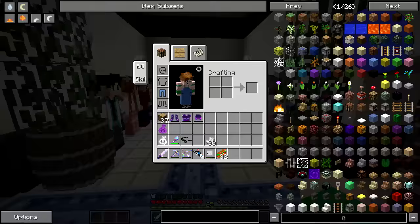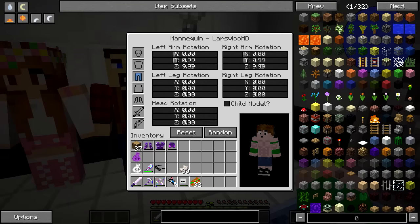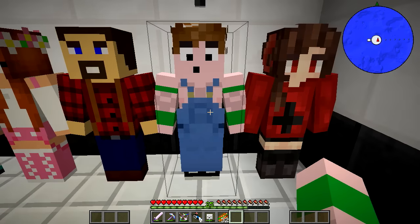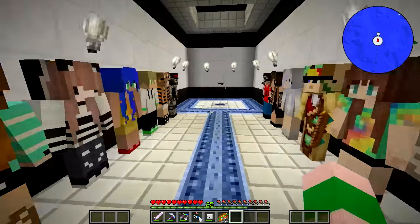I got myself some overalls. I'm going to take these off and they're going to go on this guy right here. Look how funny they look — they don't cover up his nipples though, that's kind of awkward, dude. These nipples poke out to the sides. Anyway, I need to get myself some more Mobzilla scale armor.